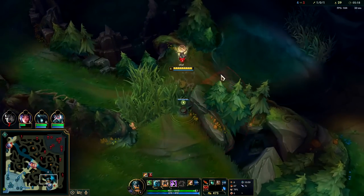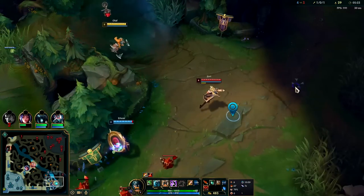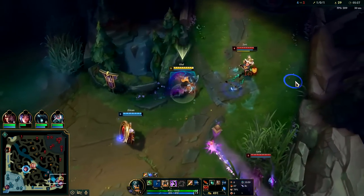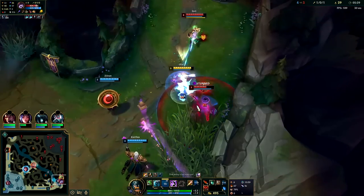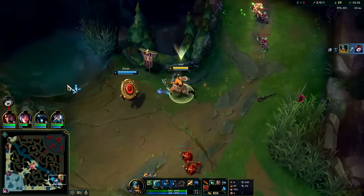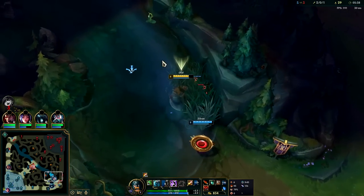The enemy bot lane will be back any second and they may not go to ward first as they come back. Good — Karthus slow. Auto attack, double reset, auto attack E, auto attack Q.